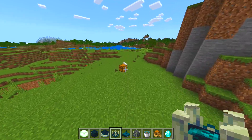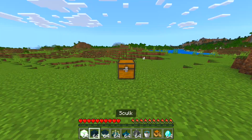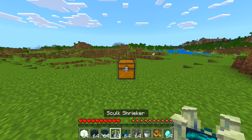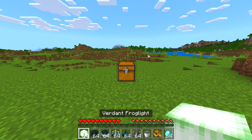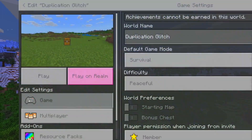Now pick a location where you will complete this duplication glitch. Make sure it's an open plane with some dirt blocks below a chest. Once you have the items that you want to duplicate in your hotbar and you have the chest placed down on your location, you'll want to save and quit out of your world.